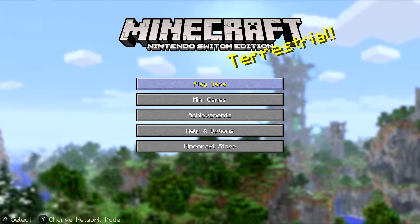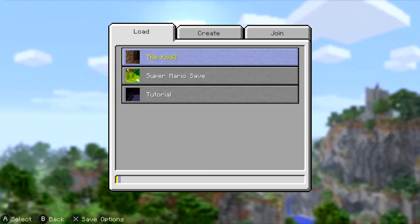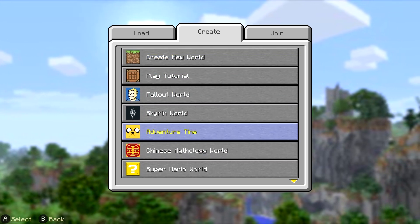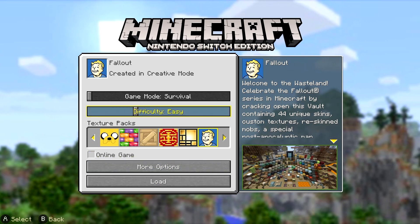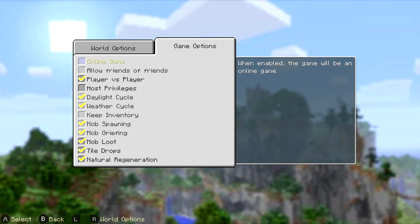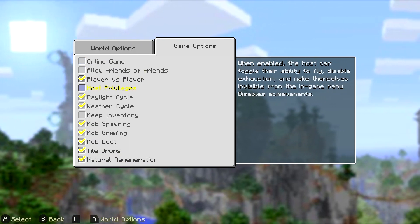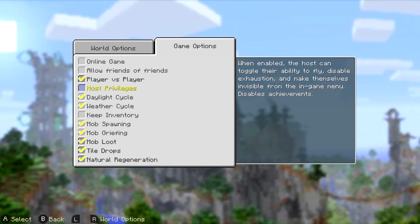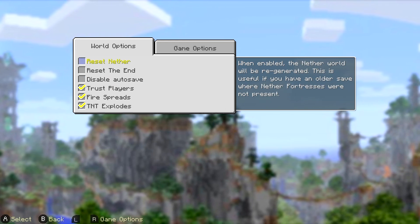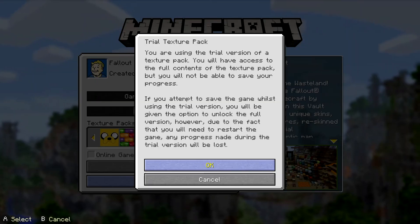We're going to find out a little bit about what that entails. The main thing you'll notice today is actually the inclusion of the bump in resolution when docked to 1080p. That'll be really quickly apparent when you jump into the game — it's no longer 720p and it really does improve things.